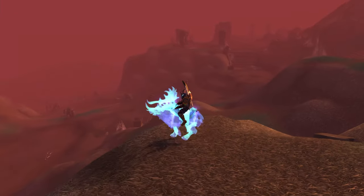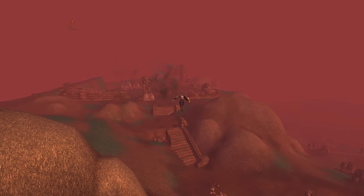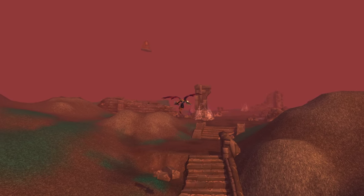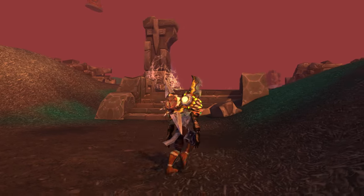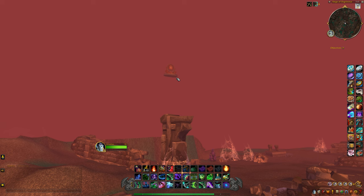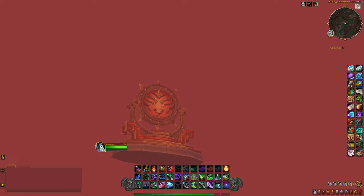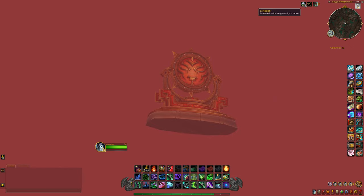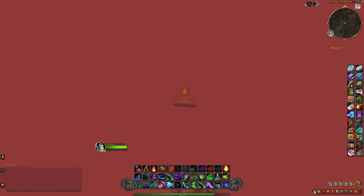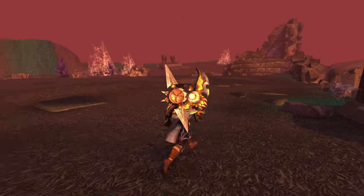I wonder if we can find any hidden test NPCs out here — that's always really neat when we find those. What is that thing? We need our scope to zoom in. Look at that — I think that's usually sitting on top of a tower. It's kind of random that they would just keep that thing floating out here, but it's kind of cool.